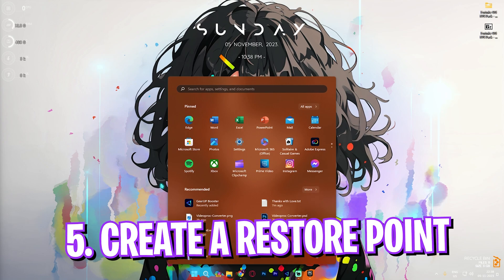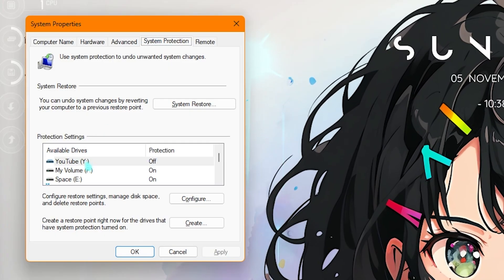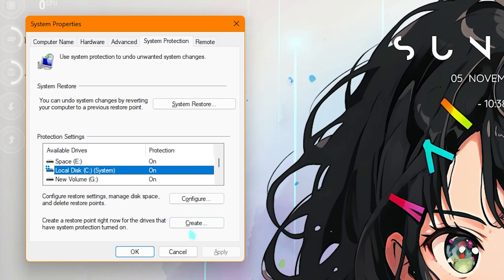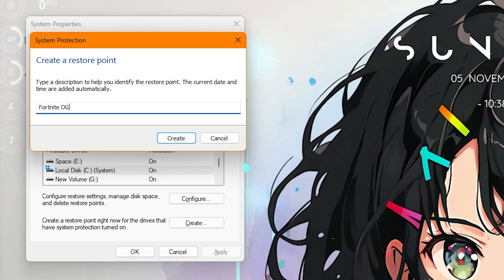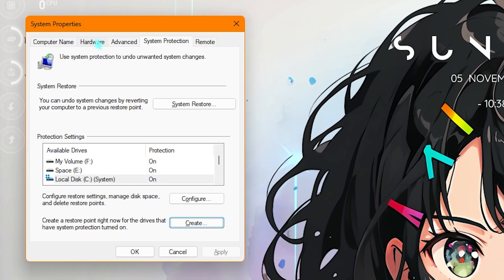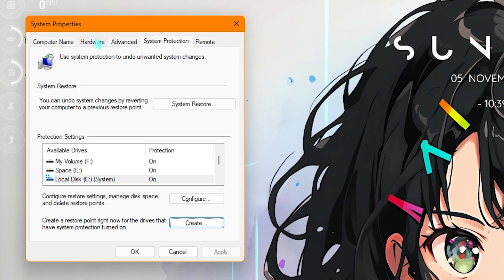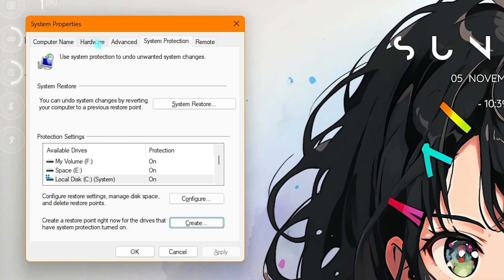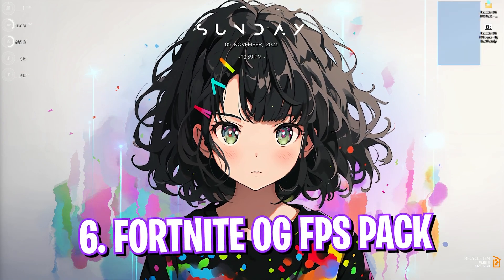Step number four is creating a restore point. Search for 'Create a restore point' on your PC. In System Protection, find your Local Disk C, click Create, and name it something memorable like 'Fortnite OG.' I highly recommend not skipping this step — it saves your system so you can revert any settings back to normal without data loss.